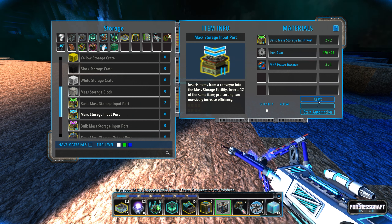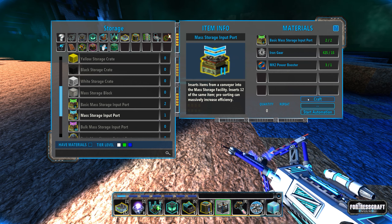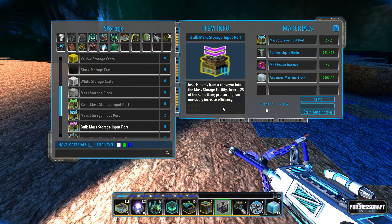I'm going to build two of the basic mass storage — that'll allow me to build mass storage mark one, which is the next step up. It inserts 12 of the same item at a time, so much more efficient. And then the bulk mass storage inserts 25 at the same time, which is pretty good.